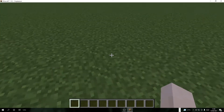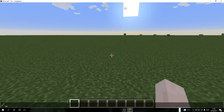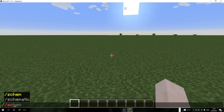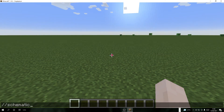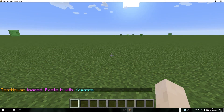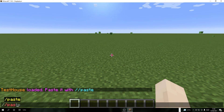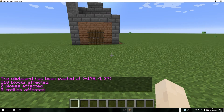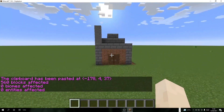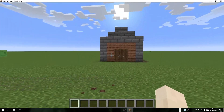There are tons of slimes but let me show you. In your new world, type //schematic, then space, 'load', then a space, and put the name you called it — I called mine 'test house.' Then press T, type //paste, and there you go — the new house has just been pasted into this other world. You can break those placeholder blocks we made to begin with, and there you go — the house has been placed in the new world.